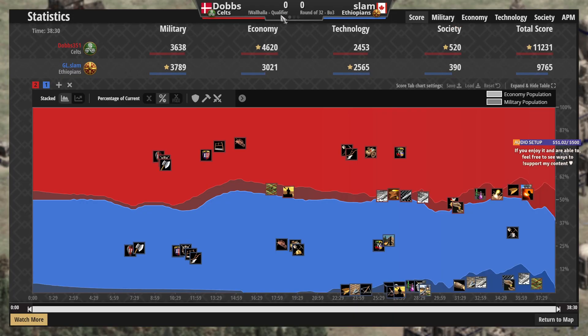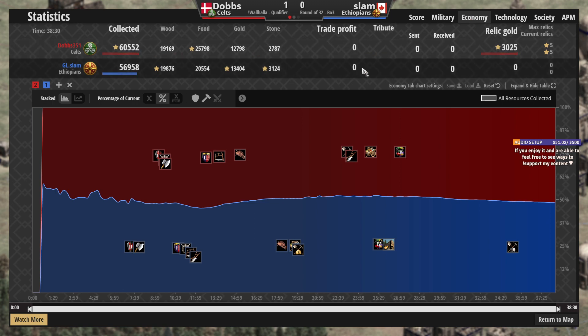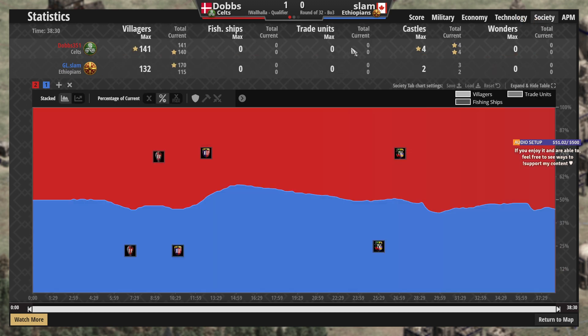Slam calls the GG. That was really well played from Dobbs — Dobbs takes game number one. It's going to be 1-0, and Slam is kind of struggling. Slam is a very strong arena player — I have seen him do really well in the past. In the end, Dobbs was collecting about 3,600 extra resources and had a higher village count, especially towards the end of the game.